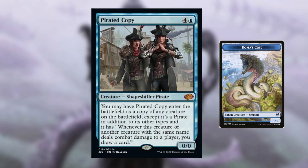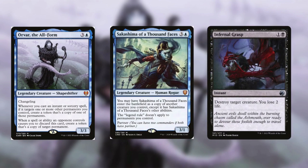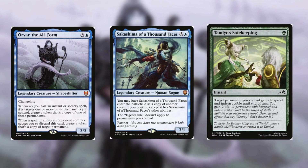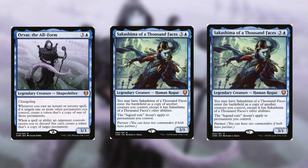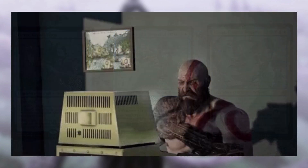Another interaction involved Orvar the All-Form. Whenever you cast an instant or sorcery targeting one or more permanents you control, Orvar creates a token copy of one of those permanents. When an opponent tried to destroy my Sakashima of a Thousand Faces clone of Coma, instead of sacrificing a Serpent I cast Tamiyo's Safekeeping targeting Sakashima, giving it hexproof and indestructible. Orvar saw that and created another token copy of Sakashima of a Thousand Faces, which then entered as another Coma Cosmo Serpent. I pack protection spells like Tamiyo's Safekeeping, and Orvar makes them doubly useful.